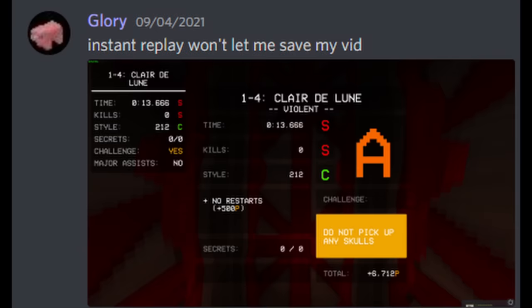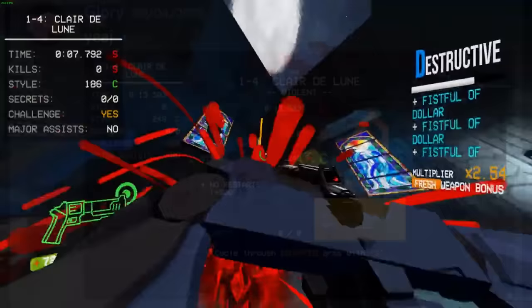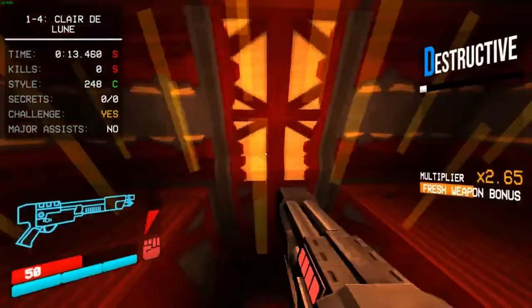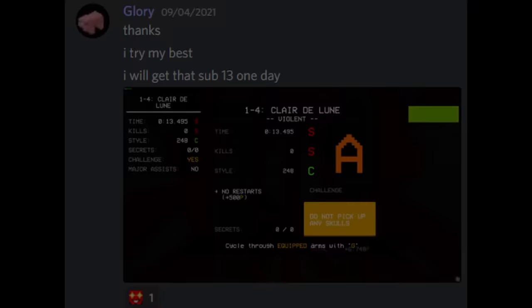Two weeks later, on the 4th of September 2021, Piggy goes on another tear. He gets a 13.666 that was lost due to a recording malfunction, a 13.583, and then for the last run of the day, rectified the coin punching error from the previous run, setting a 13.495 and breaking through the 13.5 barrier. Piggy calls it a day, but vows to get that sub-13 eventually. Debatable returns to the category a few weeks later, on the 29th of September, setting a 13.179.